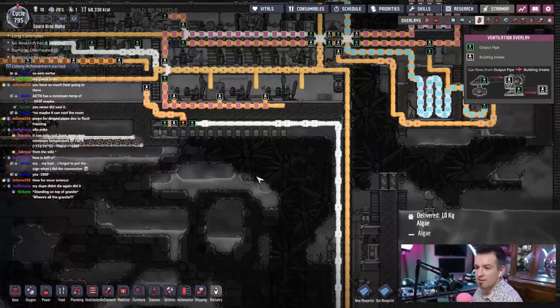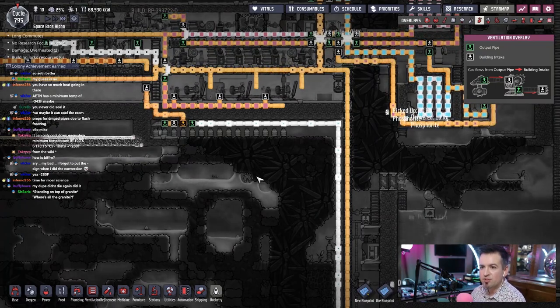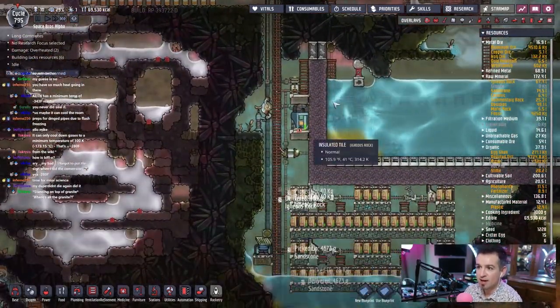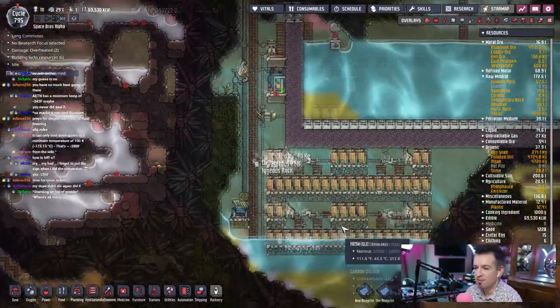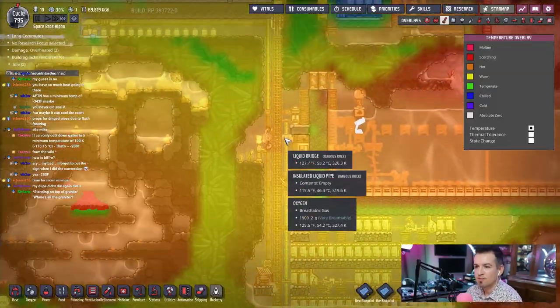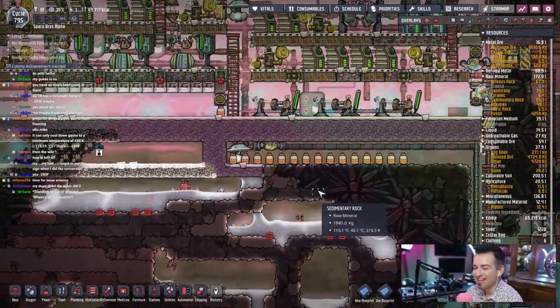It looks like we're getting towards the end here of this setup. Oh cool, we are. We're actually gonna destroy this whole thing. This is just a temporary thing to get all of this hydrogen out of here. Is some hydrogen right here? Not enough to really worry about. But good, it's all oxygen out here. Nice. Warm. Stuffy oxygen. Good. Fantastic.